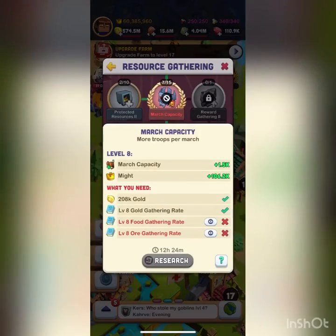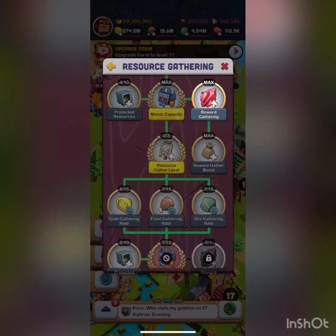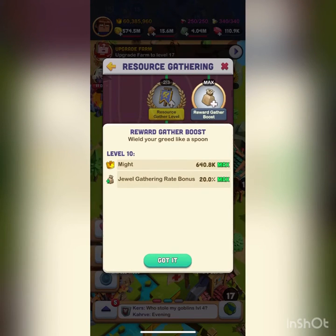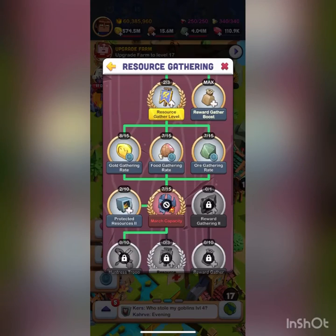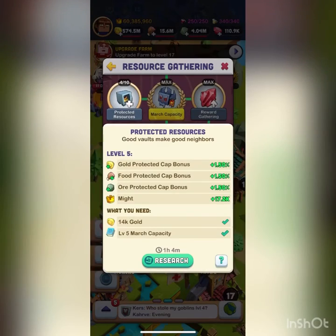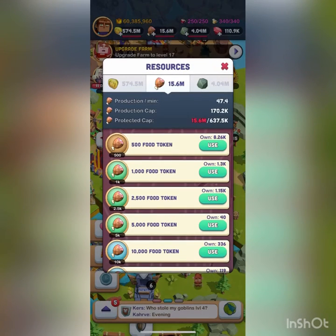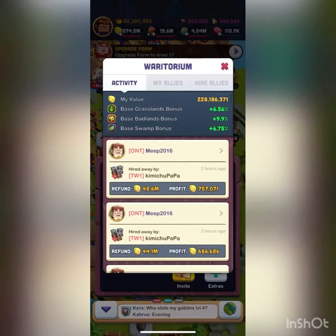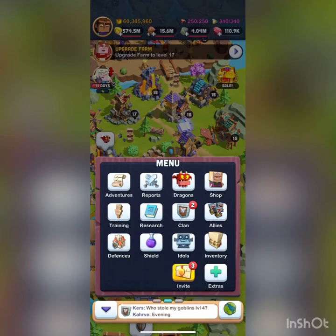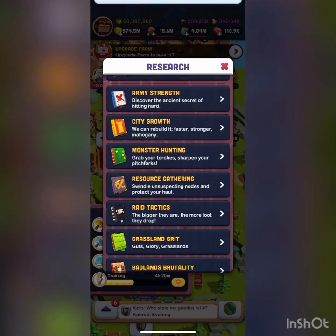The gem gathering research goes hand-in-hand with titans — it affects how fast you can gather gems, and if you're killing a lot of titans you're going to want those gems. Protected Resources just adds a little onto the resources you can protect. Normally when I'm offline and over cap I'd be shielded, but if you're offline and over cap you're probably going to want to shield so you're not losing all your resources.